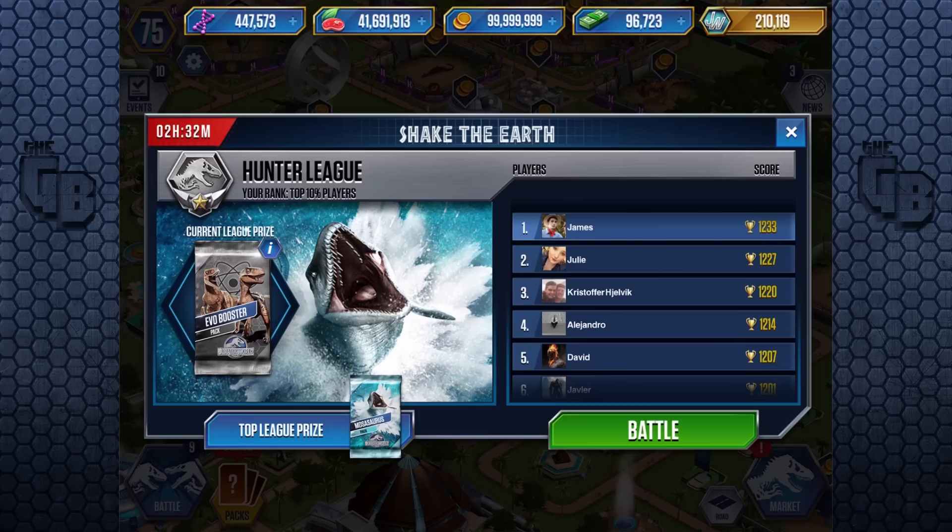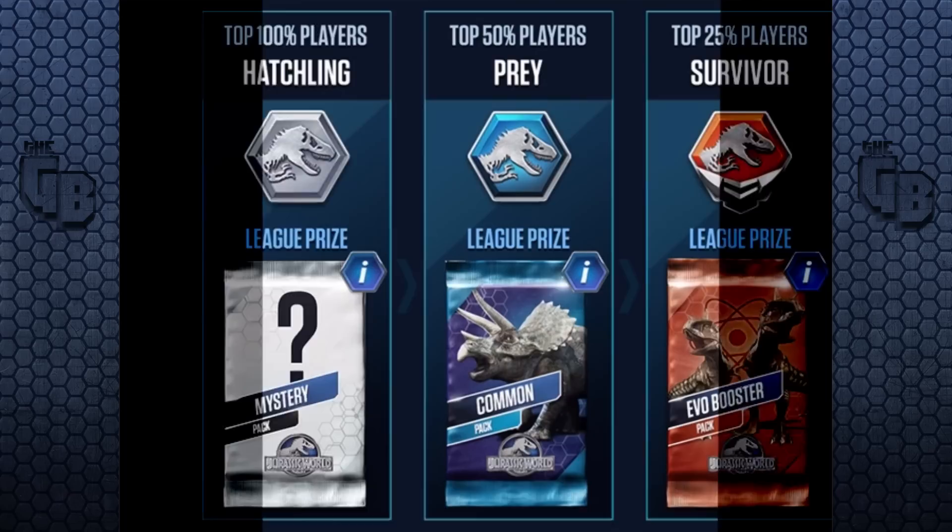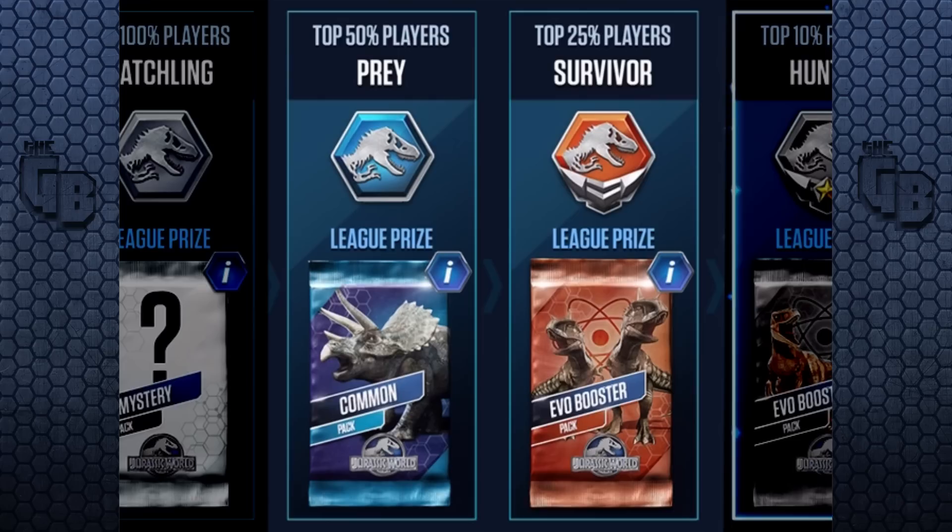One loss was because all of a sudden they put in really hard creatures. Another was because I was just trying something out — that was the first match you saw I lost. So, going from Hatchling to Prey took me four battles, and going from Prey to Survivor took eight battles.